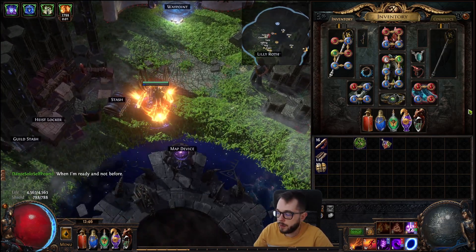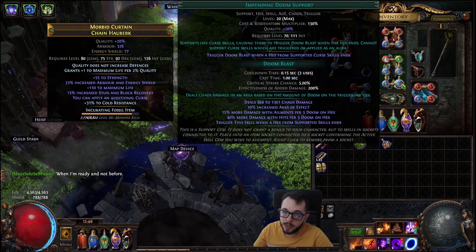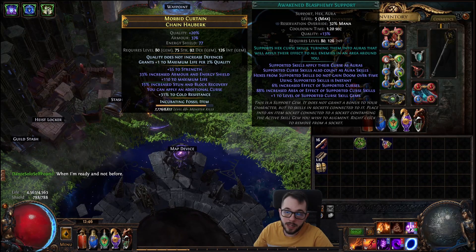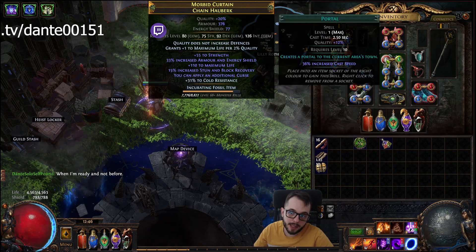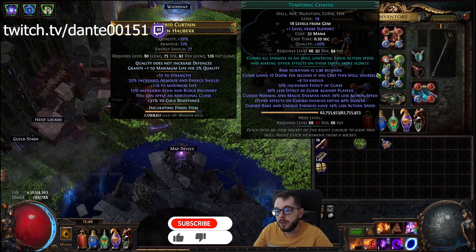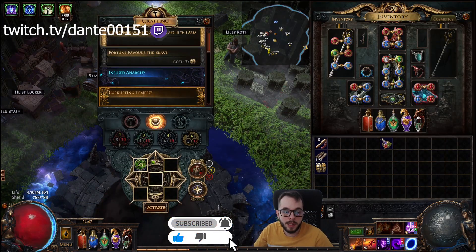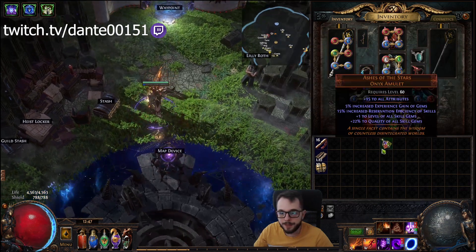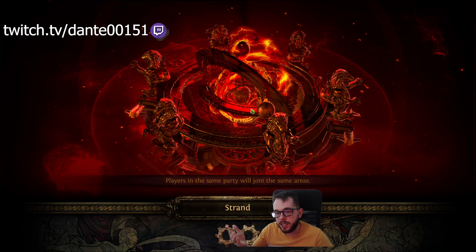I did go for a one-button build, which means I'm using Awakened Blasphemy linked to Temporal Chains and Portal since I didn't have anything else to put there. Let me show you a map showcase — we're going to do a Hunter map with Maven, and I'll show you what has changed in the gameplay.